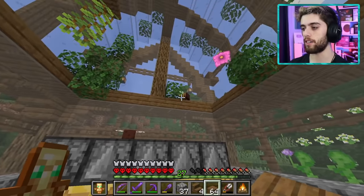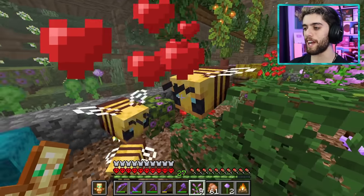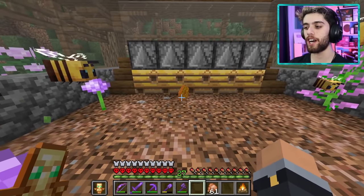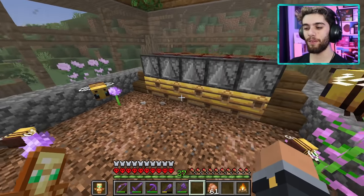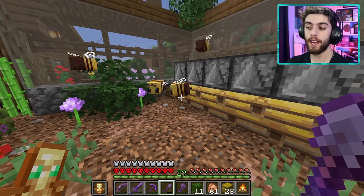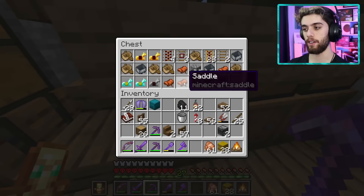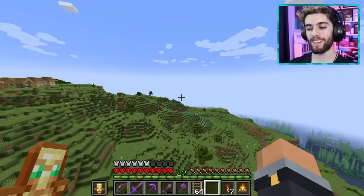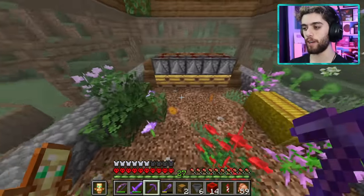I breed the bees to make baby bees and wait. It works — it automatically sheared the honeycomb out and the bees aren't mad at me. Now I need a way to auto-collect the honeycombs. I head underground to build a minecart hopper rail system. I'll need lots of rails — and I realize I'm totally out of redstone. One moment for a quick mining trip.